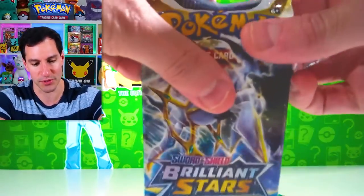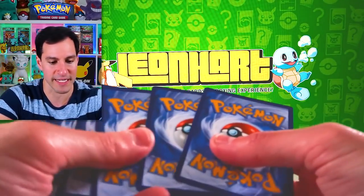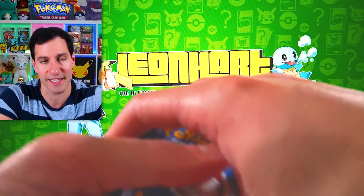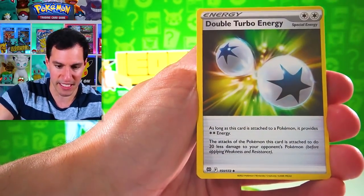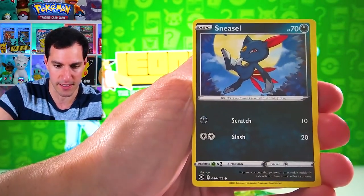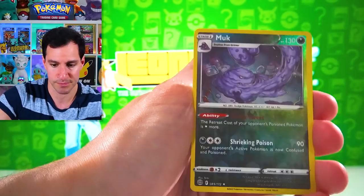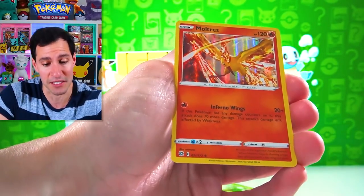I like that there are two Brilliant Stars packs — it's the newest set. Astral Radiance, the newest upcoming set, is coming out soon. We'll be doing an early opening on the channel — pretty excited about that. We got a Moltres Holographic, which is something.